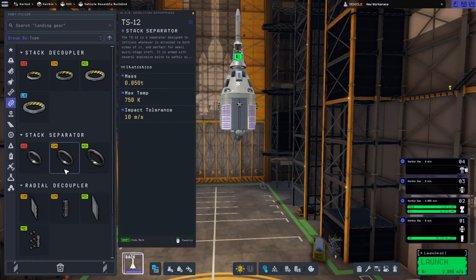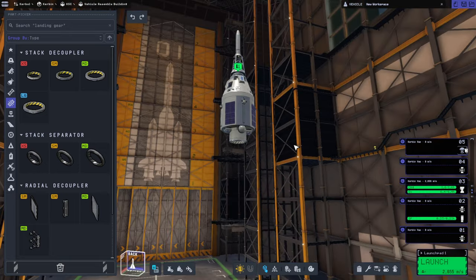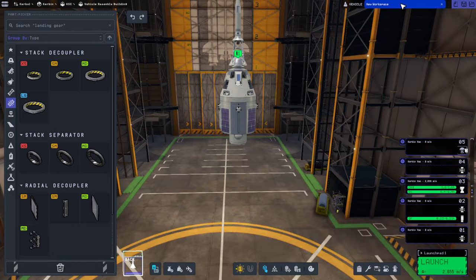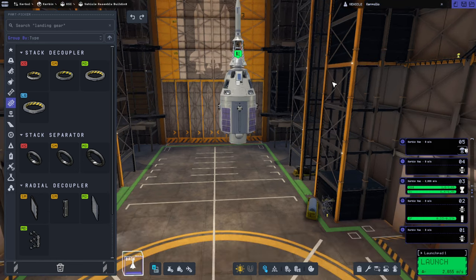We'll use another stack separator between this and the lander, just for convenience. And we'll call this... Ker-Palo? I'm sure people have used Ker-Palo. We'll go with Ker-Palo.